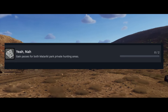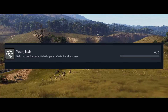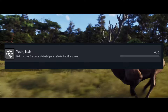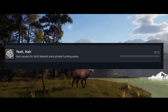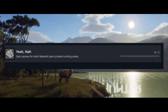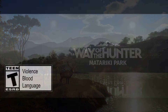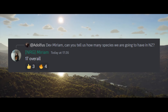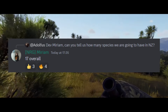The really interesting achievement is to gain passes for both Matariki Park private hunting areas. So from this we know that there are obviously going to be two different private hunting areas on the map. There'll be two areas of private land, which is really interesting because the private land tends to have better genetics for animals, and you'll need to either earn the passes by completing missions or by actually purchasing them.